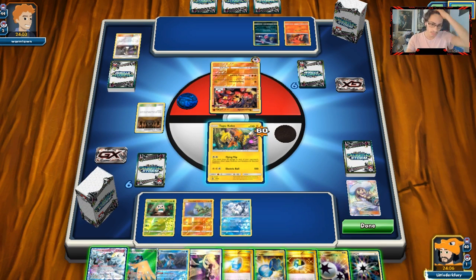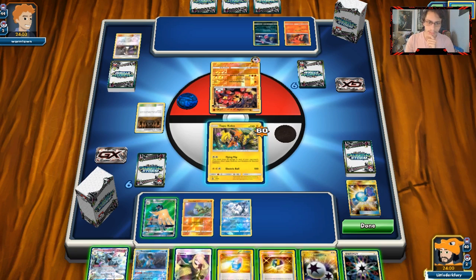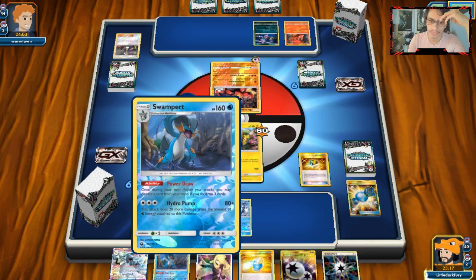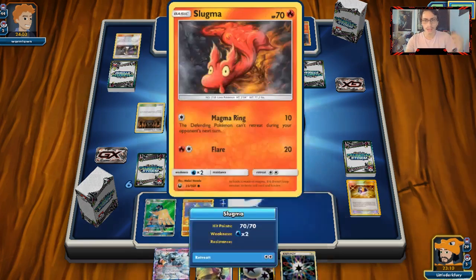We can Flying Flip. We're going to Rare Candy for Decidueye. I can get rid of Max Potion and Swampert here, grab an Alolan Ninetales, and snipe that Sneasel out. I can't really do Sublimation this turn, but I can also set up an Ace Rolla play. I can either KO Slugma or Sneasel. I think Slugma might actually be a better target — this way he doesn't get access to Magcargo.